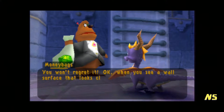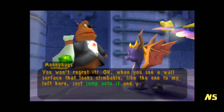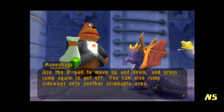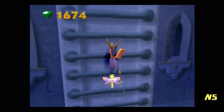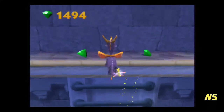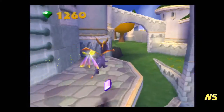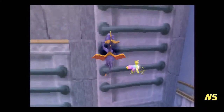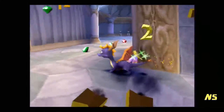When you see a wall surface that looks climbable, just jump onto it and you will grab it with your claws. Use the D-pad to move up and down. We don't need to know the controls, man. There's another 500 bucks — we'll be down to 1,200 after that. It is very important to get that, plus we need it to do all the backtracking, because we need the ladder for literally everything.